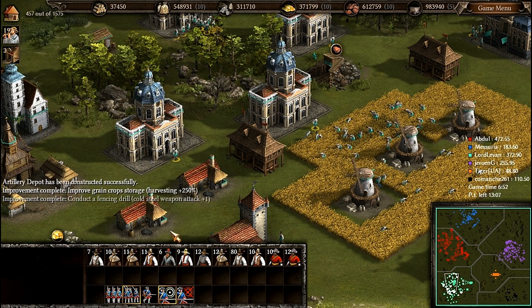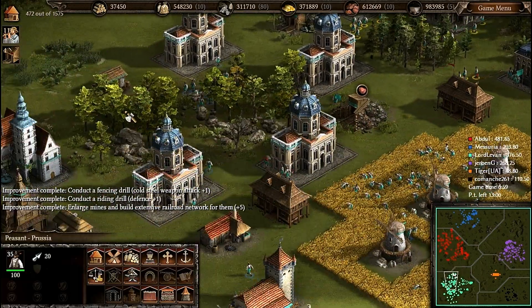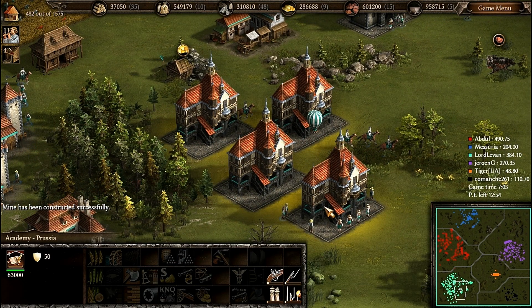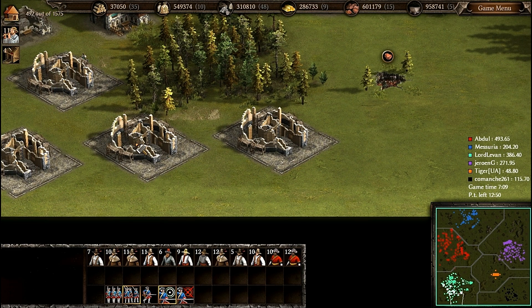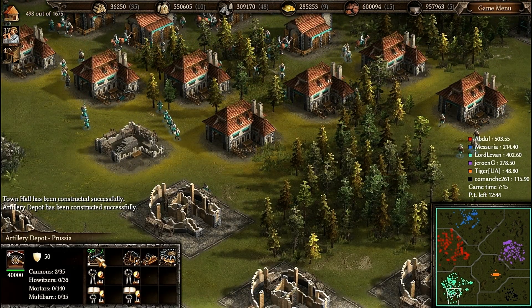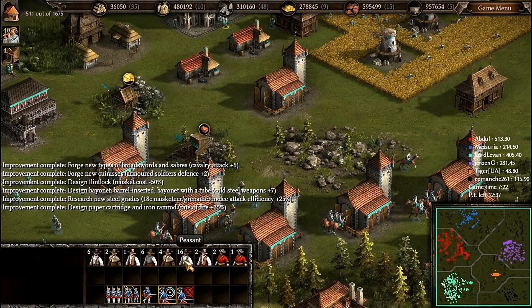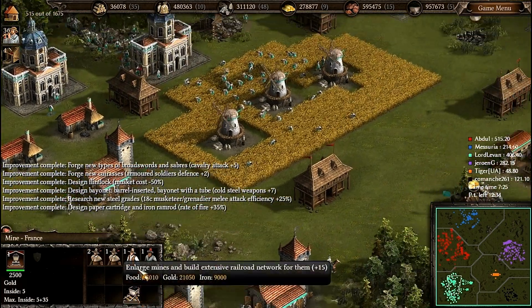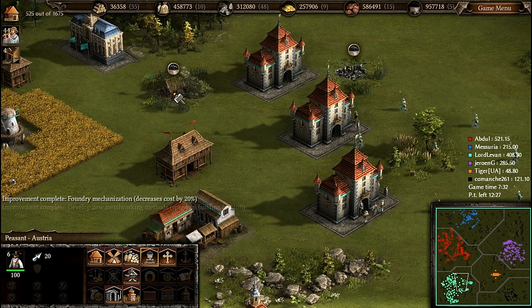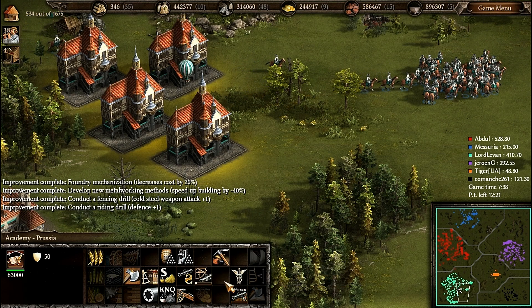I have nearly 200 idle peasants. I want Prussian peasants to gather wood and stone, and I'll send other peasants to the mines — in mines they don't need any upgrade. Let's build 18th-century barracks; I want many Prussian musketeers. Prussian musketeers are very good in this game. The Cossacks 3 developers announced they are promising to issue several DLCs and add 8 nations.